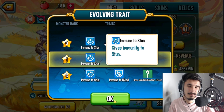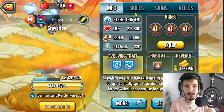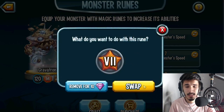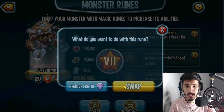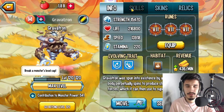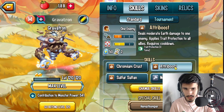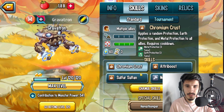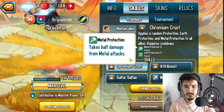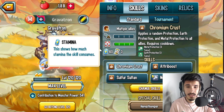I'd rather have immune to control or something — that's a lot better. This mythic is actually not that bad. In terms of runes, I would recommend giving it triple team speed — make this monster as fast as possible for team speed, that's going to be his role. As a supporter, this monster does not have any PvP skills, which kind of sucks. I'd run it over some other options for sure. Cooldowns are actually not that bad — ones, twos, and threes — not bad.